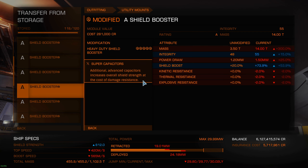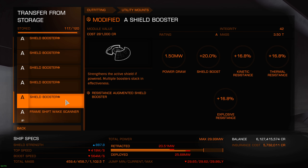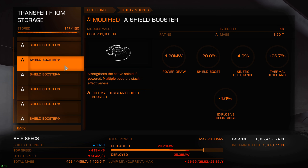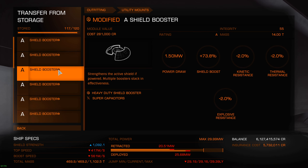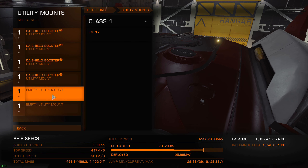Now let's get another kind of booster - a heavy duty shield booster with super capacitor experimental. So my shield booster goes from 20% normal shield increase to a nice plus 73.9% because of the modification. The super capacitor experimental is optional - technically you lose a tiny bit of resistance to have even more shield capacity. If you don't use that, you have a bit less shield strength but more resistance. I'm gonna transfer and fill all of these slots, finding the ones with the best value - there's a good one at 79.9.